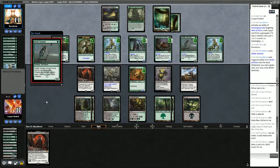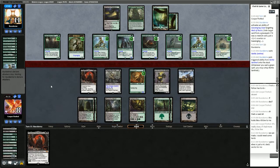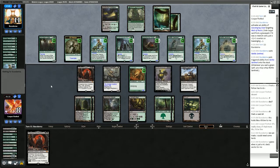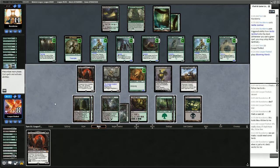We're looking for one more Undying creature. We're still looking for quite a few things here. Just a land — we'll pass. Another Growth Chamber Guardian; they are starting to go wide. They might actually be able to take this game from us.